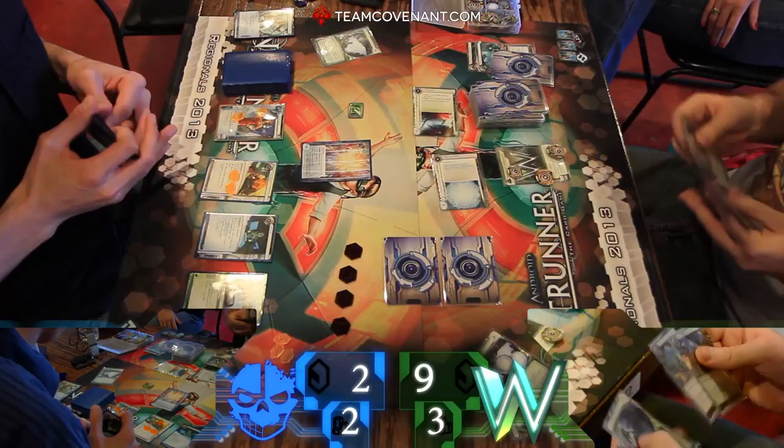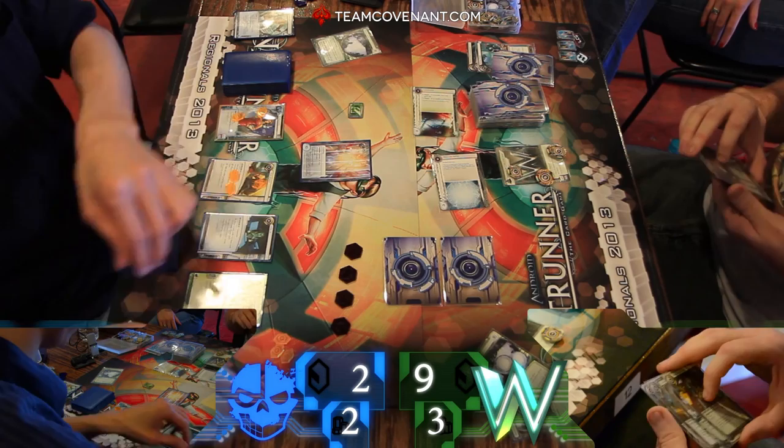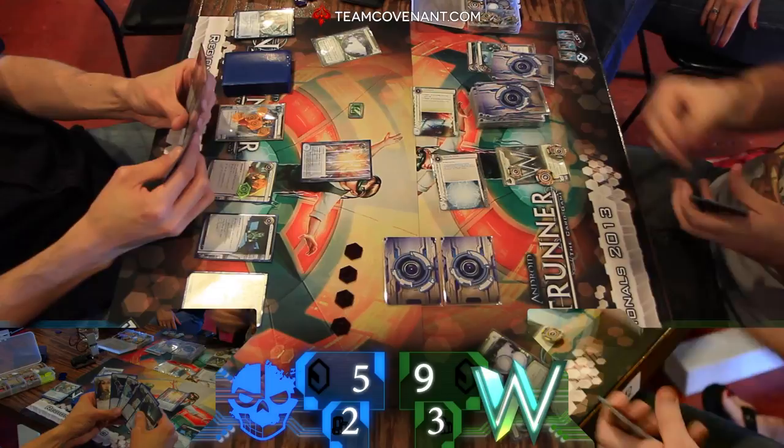He's also got an Emergency Shutdown in his hand. So I'm thinking he's waiting to see a decent piece of ice, lay down the Sneakdoor, and then shut it down. But at the same time, I feel like he lost his window to get the agendas out of hand — because they were pretty much there for the taking.